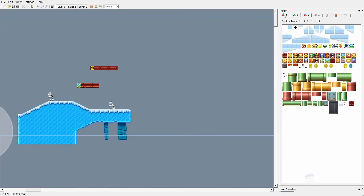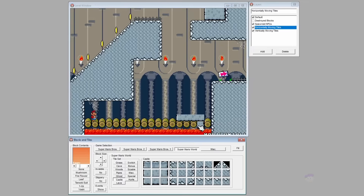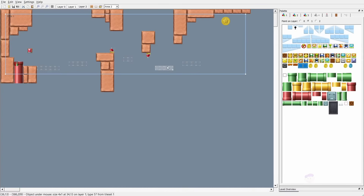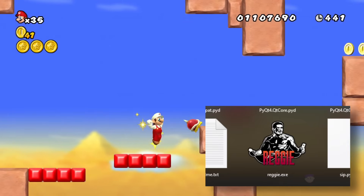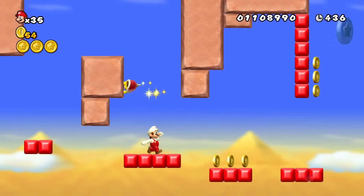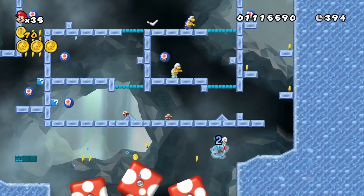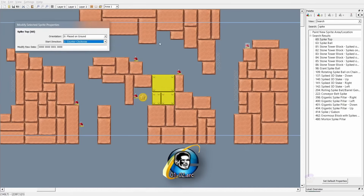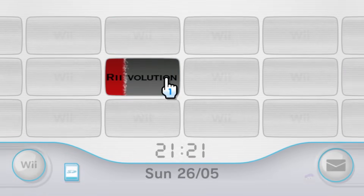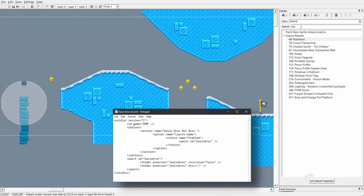Reggie also lets you adjust all sorts of object properties, modify the level's camera settings, create sub-areas, and even set up custom events somewhat like Mario Bros X. Making levels in Reggie is fairly easy with its nice organized interface, easily scalable tiles and handy keyboard shortcuts. There's no undo or redo feature though, which is a bit weird — but the same can be said for every pre-Mario Maker editor covered so far. One notable downside is playtesting: Reggie is a separate application, so instead of simply entering play mode you need to load the game with a level patched in on an emulator every time you want to test. For sharing, ideally you'd make a patch using a homebrew application called Riivolution, requiring a manually set up XML file.